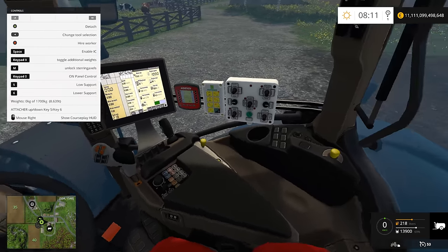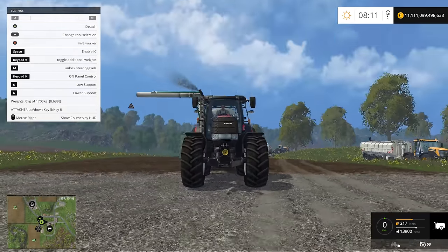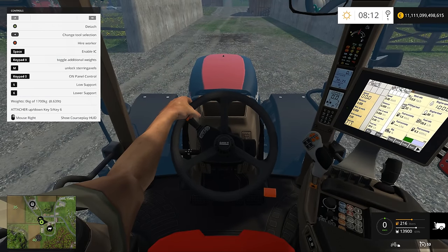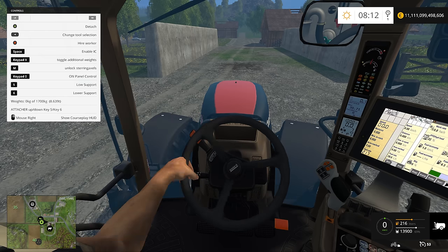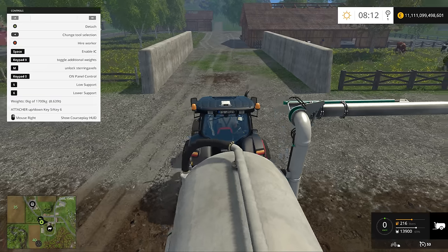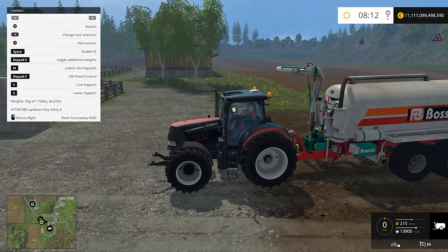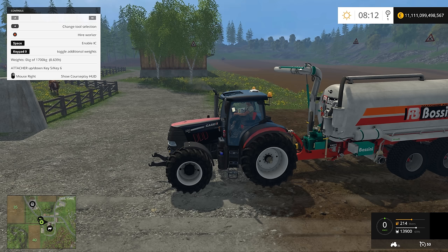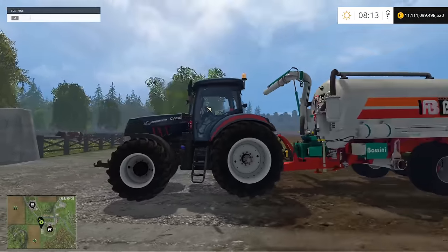The main differences between the normal Puma and this one: you'll find the color — this one is black, that one is red — and this one looks awesome and is more powerful. You also have this mechanical arm here that moves, which is a cool detail if you like that kind of thing. The tractor also has additional weights which you can toggle by pressing 9 — 1700 kg, 0, or 850 kg, whatever you prefer.